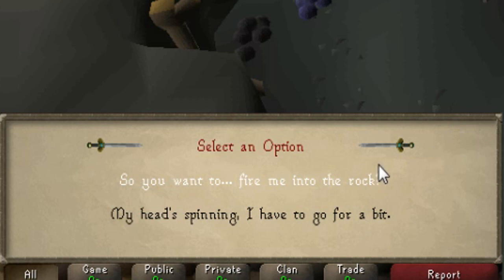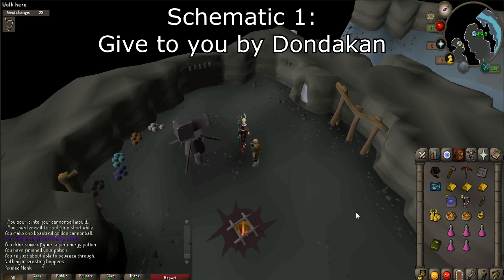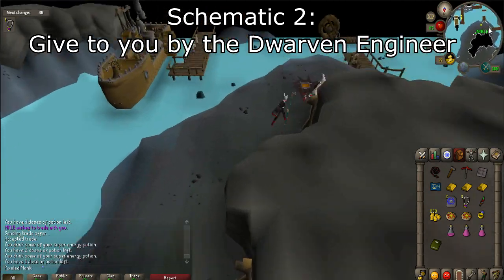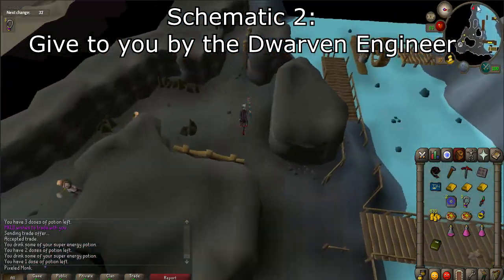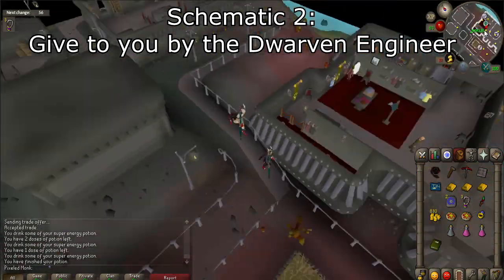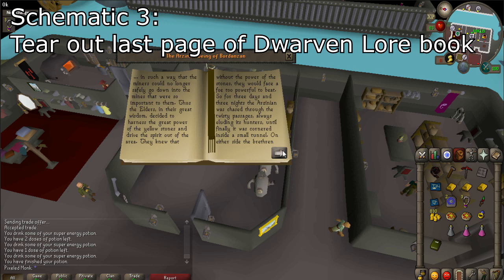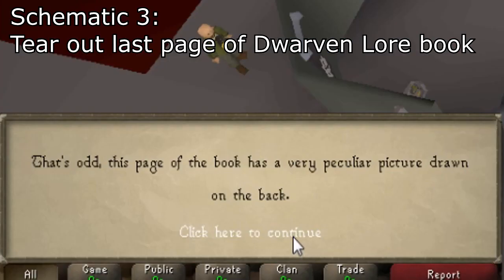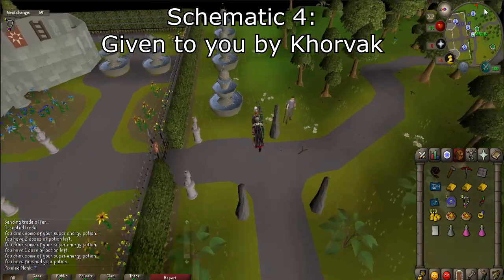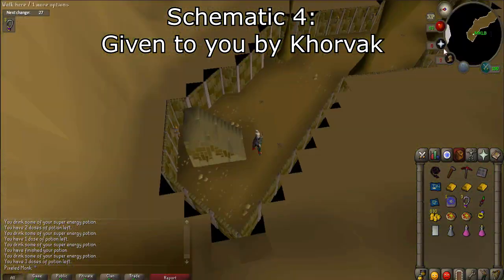Dondekin will first ask you to get four schematics and a golden helmet. The first schematic is given to you by Dondekin. The second one is given to you by the dwarven engineer in Keldagrim — you must take the ferryman's ride back across the river and then talk to the boatman to get to Keldagrim. Head to the anvil on the western side of the city and talk to the engineer to get the second schematic. The third schematic is found by tearing out the last page of the dwarven lore book. The fourth schematic is found by talking to Korvac, who is located at the bar underneath White Wolf Mountain — teleport to Camelot and use the shortcut that goes underneath the mountain to find him.